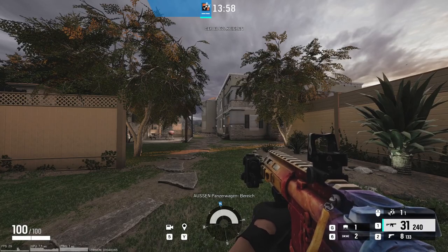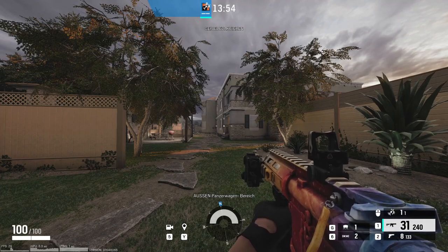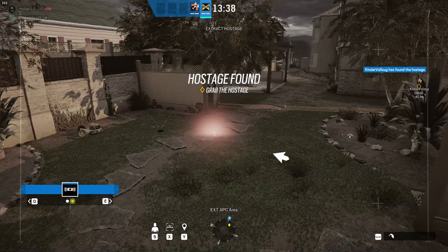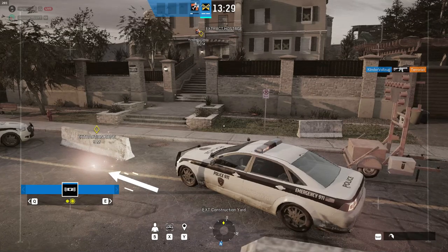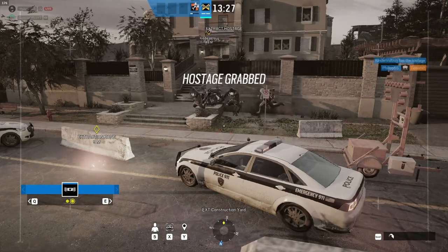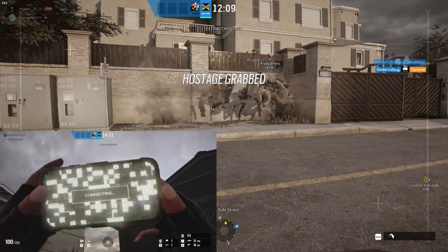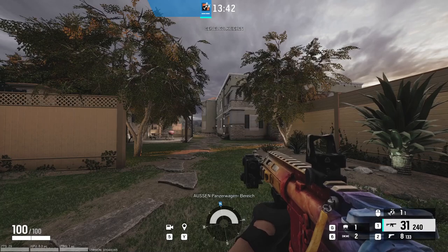Hier wird das Ganze interessant. Es gibt drei verschiedene Extraction Points für die Hostage, welche ihr an den roten Signalfackeln am Boden erkennt. Das wäre einmal APC. Also, der erste Schritt ist herauszufinden, wo ihr eure Extraction habt.